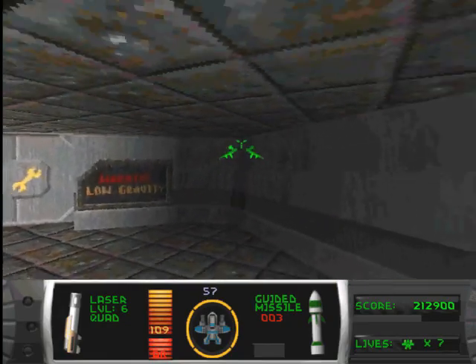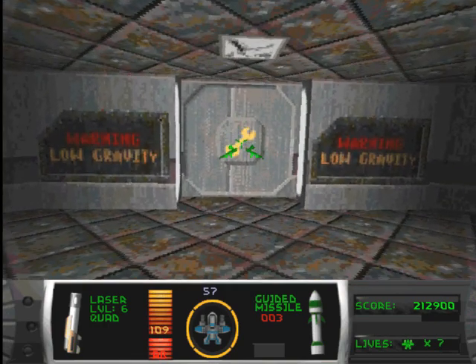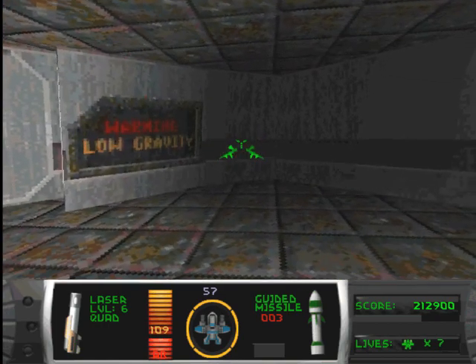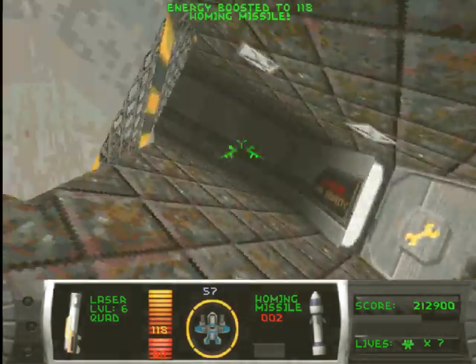That's a spread fire cannon as well. Now if you look at the wall to the right of the 'warning low gravity' sign, that is a secret door hiding two homing missiles and a headlight.